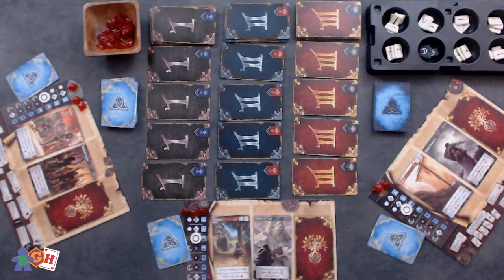Deal each player a player board and deal each player two origin cards, two motivation cards, and two destiny cards. Each player chooses one of each to keep, then remove the rest from the game. Deal each player one hero card face down. This will remain hidden and give each player three experience tokens. Place your chosen origins card face up on the leftmost space, your motivation face up in the middle space, and your destiny card face down in the rightmost space. Place your hero marker on the third level of the corruption tracker.